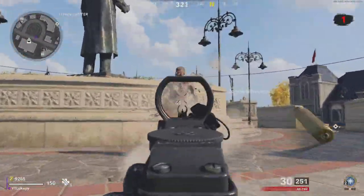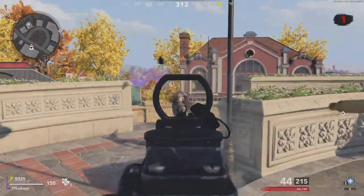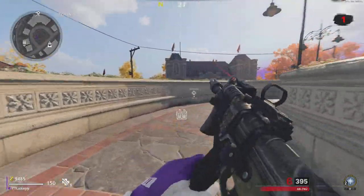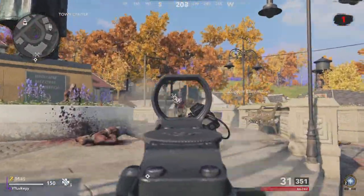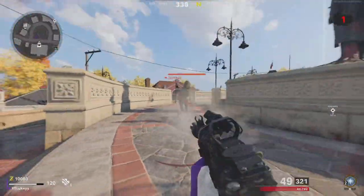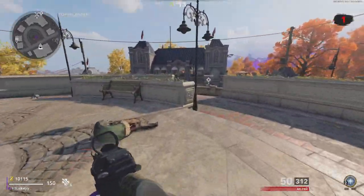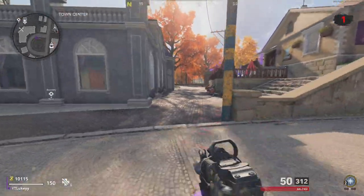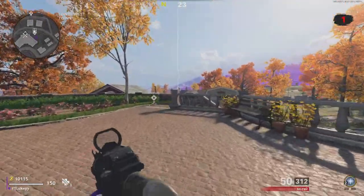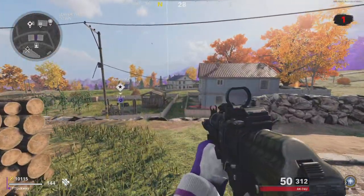Quick recap: you can spawn in and out to try and get a defend objective as your first objective, or you can just run around the map and kill as many zombies as you can — they spawn in unlimited amounts and just keep spawning. You're going to be racking up XP, trust me. I got one of my weapons from level 1 to level 35 in just 20 minutes, and I didn't even have a double XP token. So if you do have double XP tokens, make sure to use them.